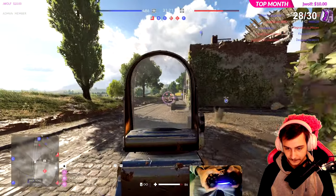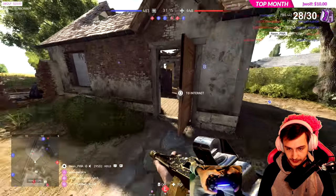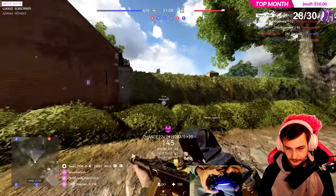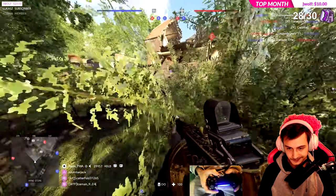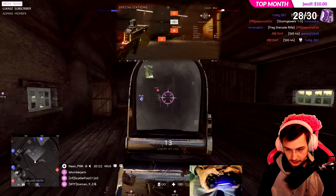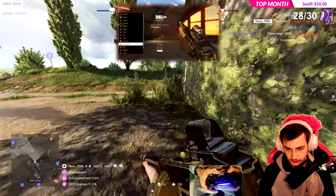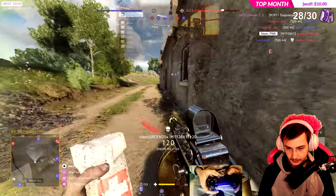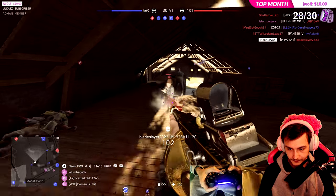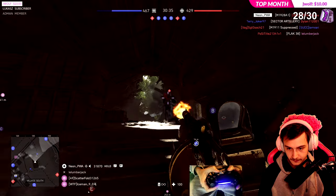A fan favorite weapon for the Medic class has to be the Tommy gun, aka the M1928A1. I just love this weapon — really insane when it comes to the fire rate of 720. There are two different ways you can use the Tommy gun: you can go the 20-round mag tree or you can do the 50-round mag tree. I prefer the 50-round mag tree, and this is the specialization tree I use for the Tommy gun. You could go the other side and do the 20-round mag for the increased fire rate, but with the Tommy gun you don't really want that increased fire rate — you just want the extra rounds, because this weapon is a run-and-gun situation.